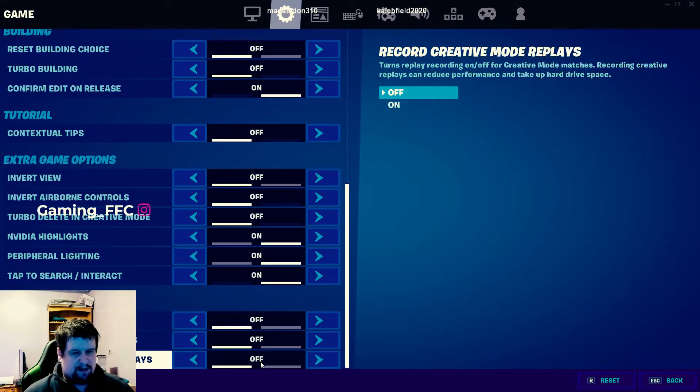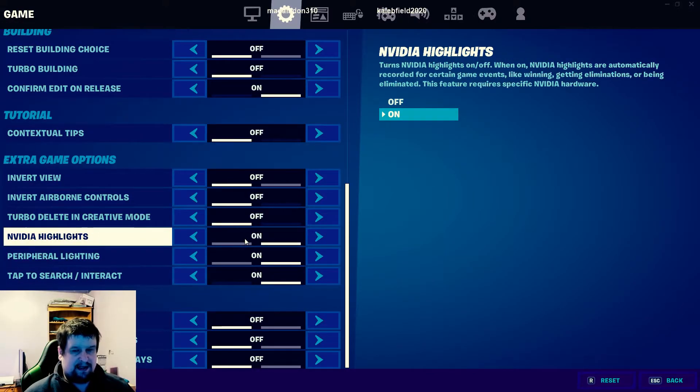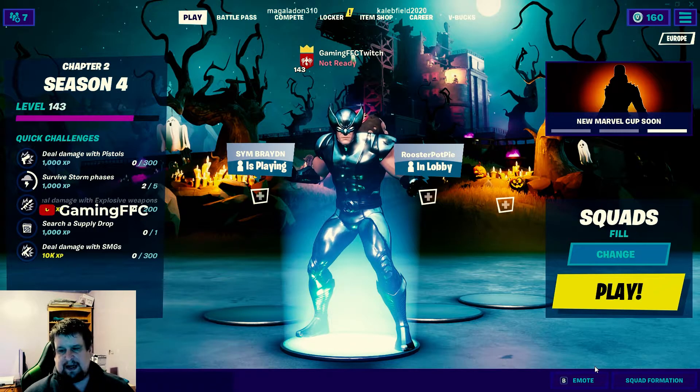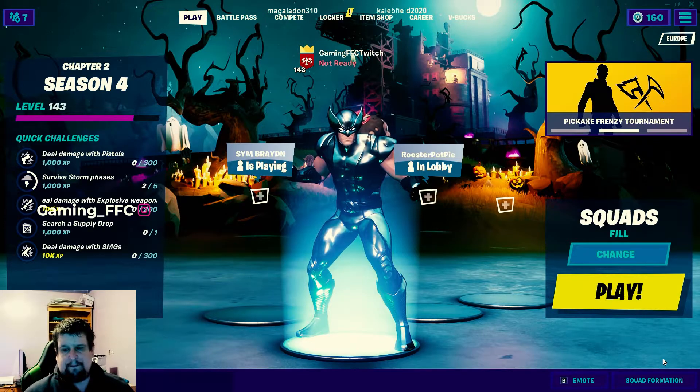I've got these turned off because I don't want them recording full games, but if I have to turn them on I will. NVIDIA Highlights is on. Everything's on. Everything's up to date. But it's not recording, it's not coming up. There's usually a little thing like a microphone and the symbol for Highlights that come up in game, but it's not coming up.